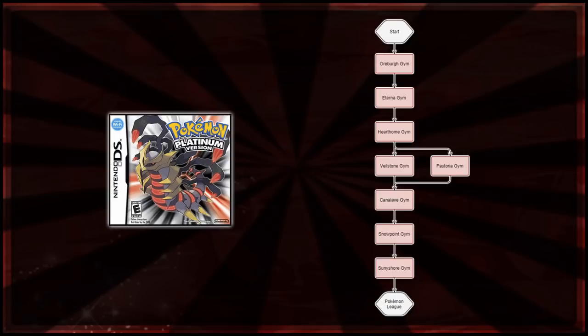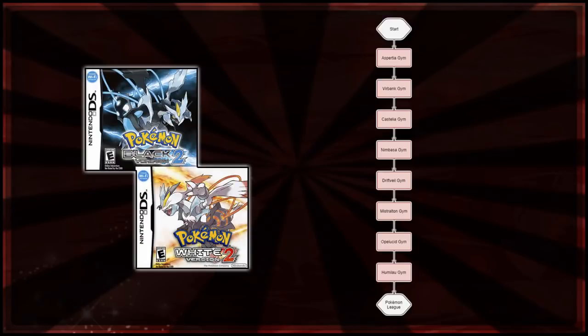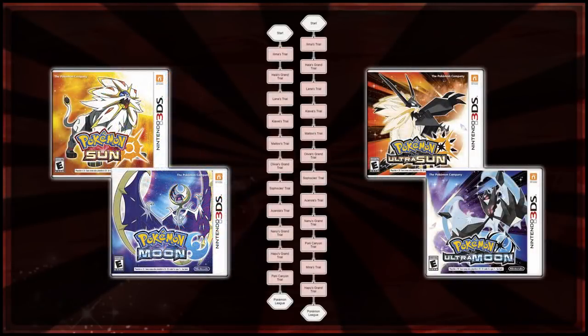Then moving on to Black and White, this is where it all goes a little downhill - you can see a single straight line. Because of scripted story events, you have to battle the gyms in order: Striaton, then Nacrene, then through Pinwheel Forest to the next gym. There are cutscenes before or after every gym or town that prevent you from going further. That pattern carries on through Black 2 and White 2, then X and Y, and unfortunately Sun and Moon and Ultra Sun and Ultra Moon - the same story yet again.